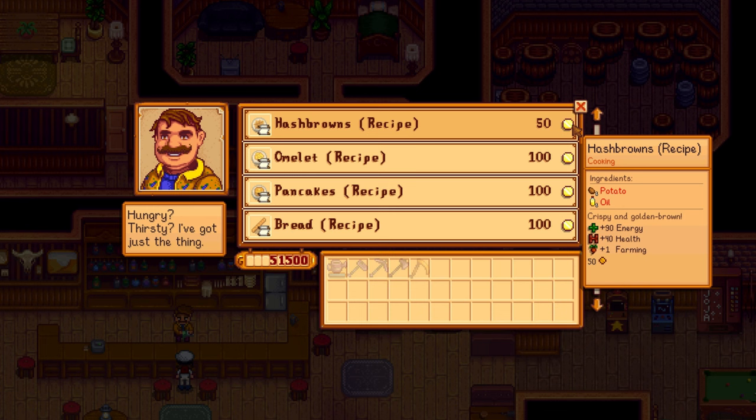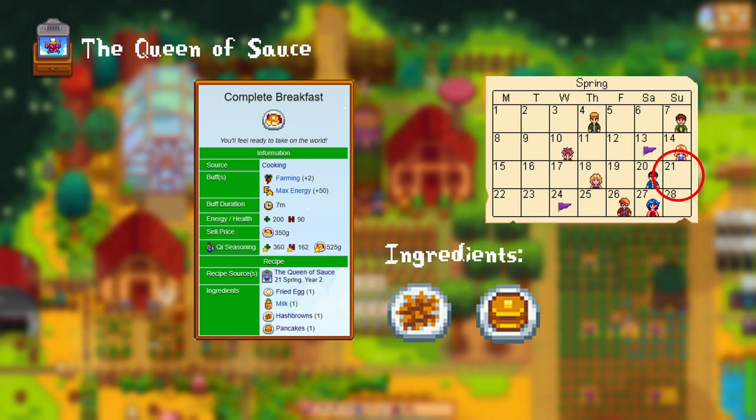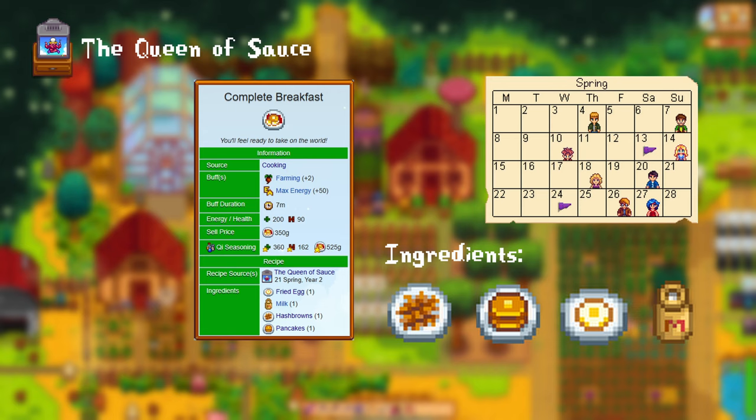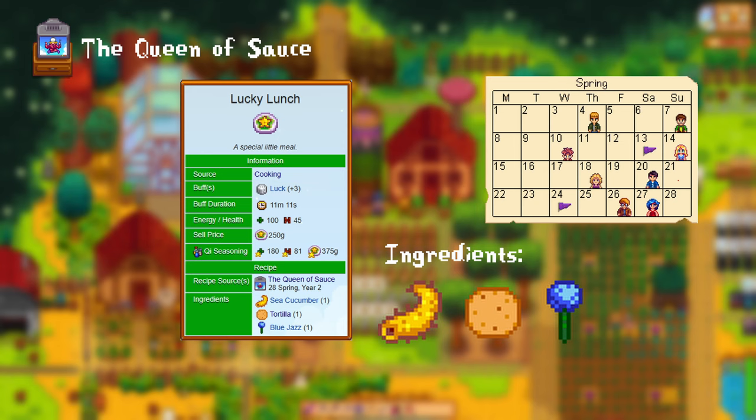21st of Spring, Year 2: complete breakfast. This requires 1 portion of hash browns, 1 portion of pancakes, 1 fried egg, and 1 milk. This gives you a plus 2 farming buff and plus 50 health points. 28th of Spring, Year 2: lucky lunch. For this you need 1 sea cucumber, 1 tortilla, and 1 blue jazz. This gives you a plus 3 luck buff.